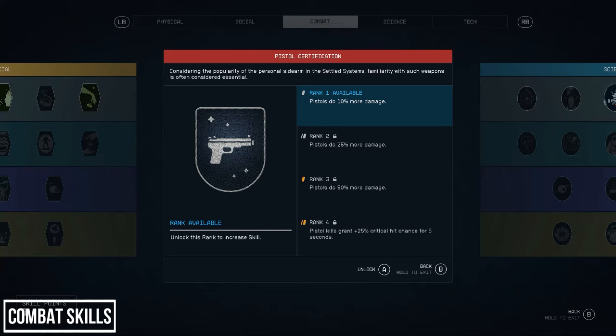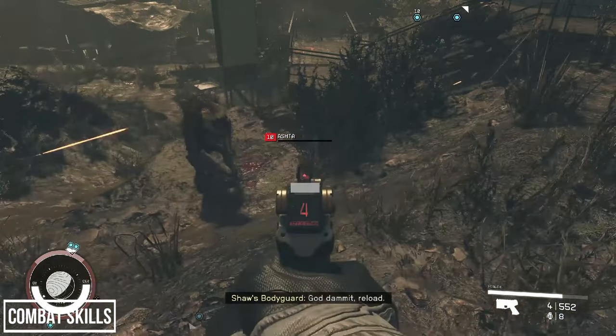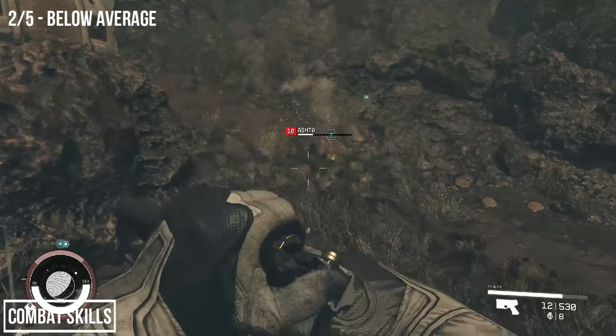The next skill is Pistol Certification: rank 1 gives 10% more damage, rank 2 is 25%, rank 3 is 50%, and rank 4 grants a 25% chance to crit after killing an enemy for 5 seconds. I'm going to give this perk a below average rank across the board. I played around with pistols a lot and find them one of the weakest weapon types in the game. You do get more damage at ranks 2 and 3 than ballistics or lasers, and this stacks with ballistics, but investing in a weak weapon class when you could use rifles or shotguns just isn't worthwhile.